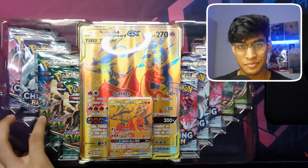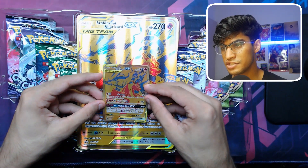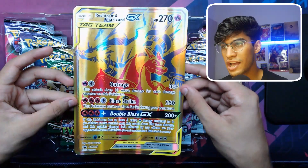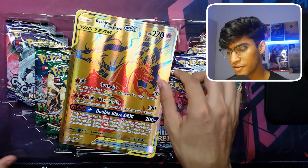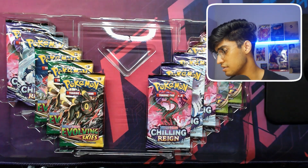There we go — the Reshiram and Charizard GX gold card! And we also get this amazing jumbo card. Look at this! Do you guys have any jumbo cards of your own? Put it down in the comments right now.